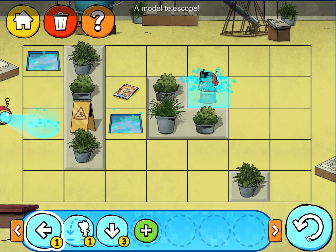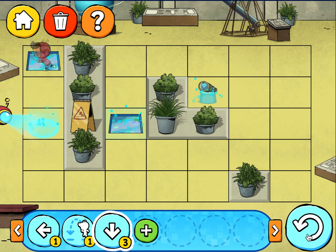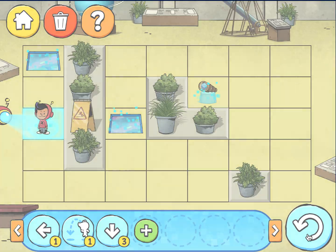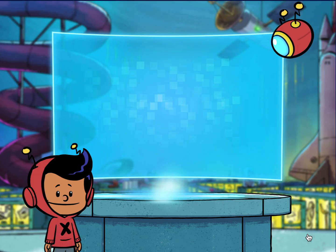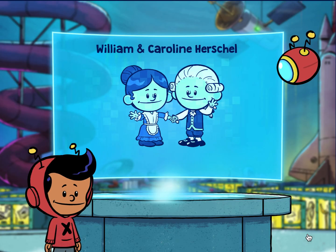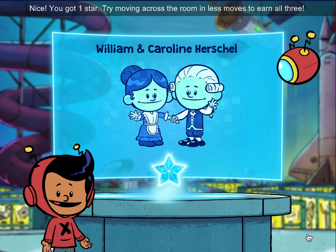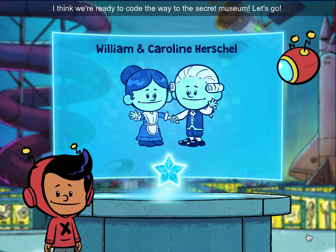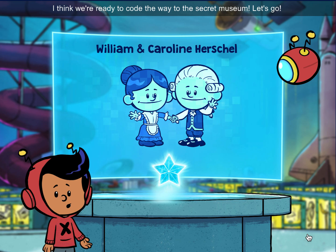A model telescope. Amazing! To the secret museum. Nice, we got one star. Try moving across the room in less moves to earn all three. I think we're ready to code the way to this secret museum. Let's go!